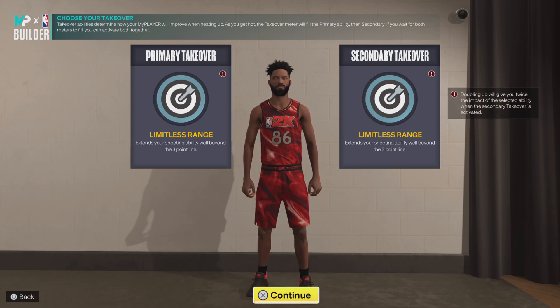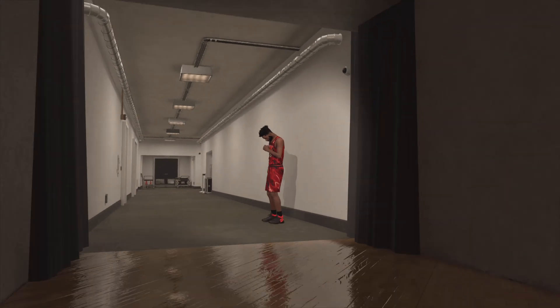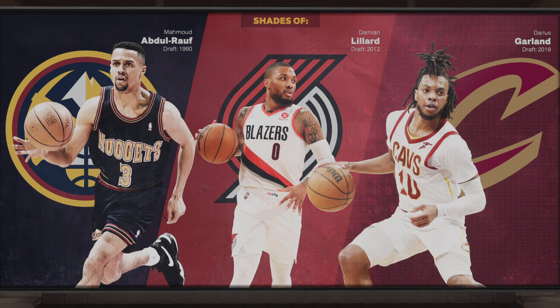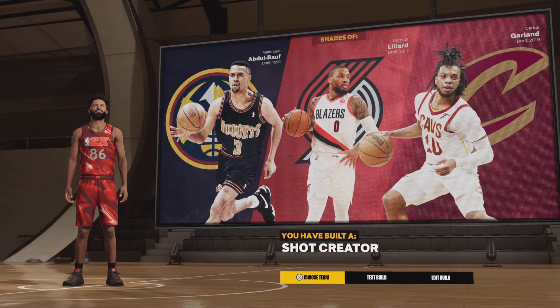Just to be toxic, you can go with double limitless range and shoot from curry range. Get shades of Mahmoud Abdul-Rauf, Dame Lillard, and Darius Garland, and you've created a shot crater, which is very good.